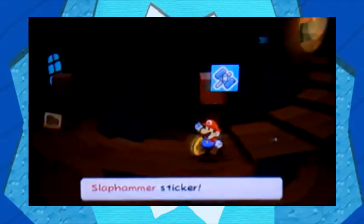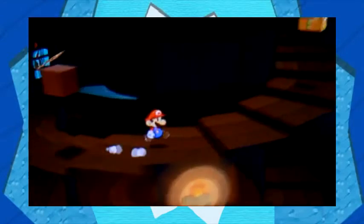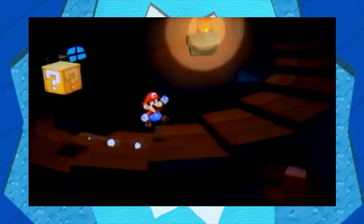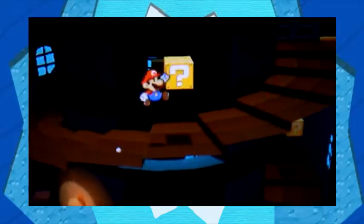Right here, you can actually defeat this Goomba just by jumping on him. I want to go ahead and take this slab hammer. I think there are some poison mushrooms somewhere around here. I think there is a hidden block somewhere around here — there we go. It's only a poison mushroom, not really important actually.